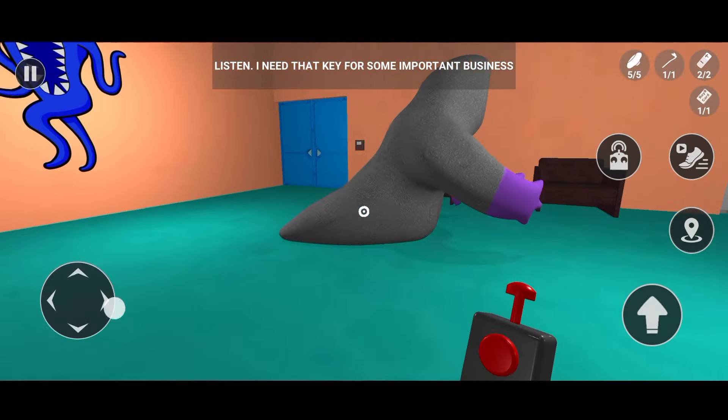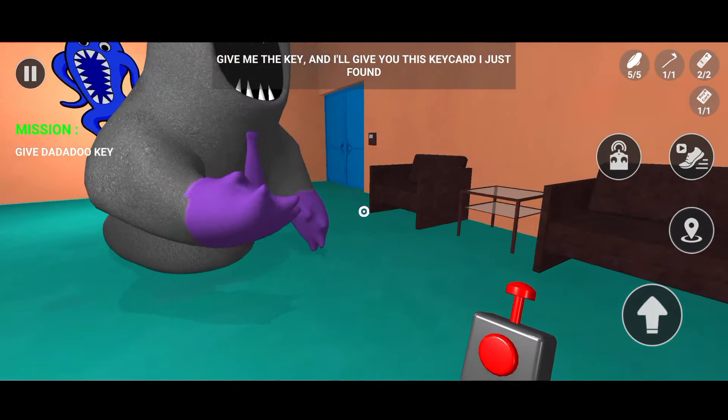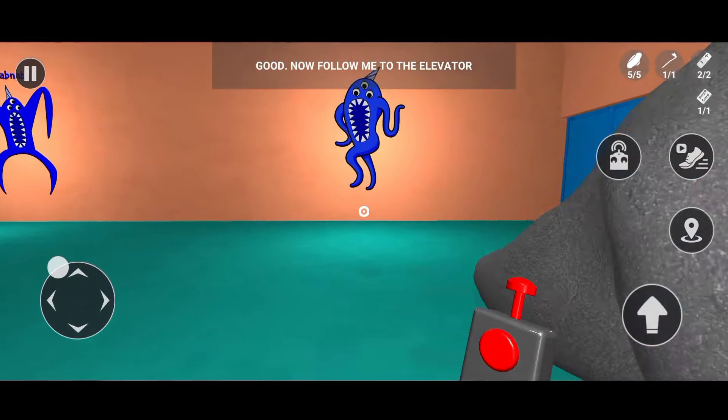The safe is open! Listen, I need that key for some important business. Give me the key and I'll give you this key card I just found. Good. Now follow me to the elevator.